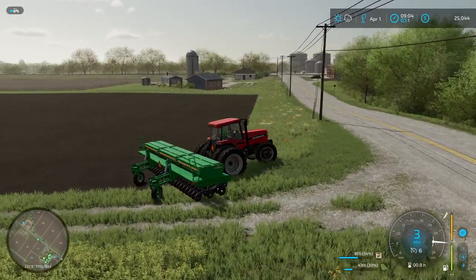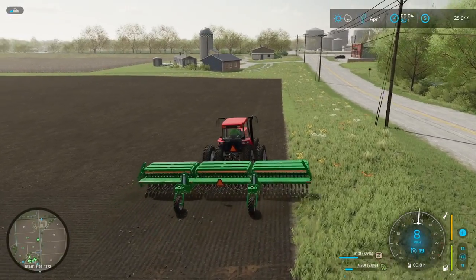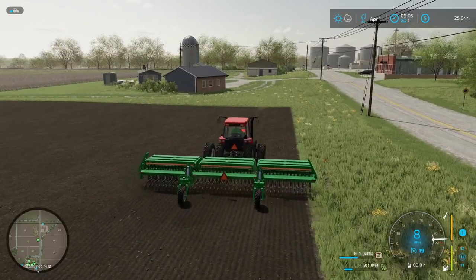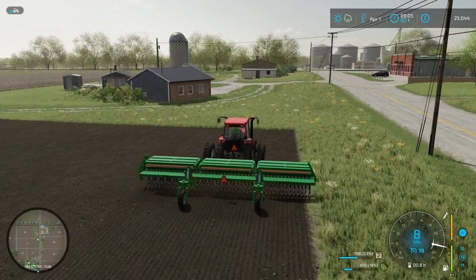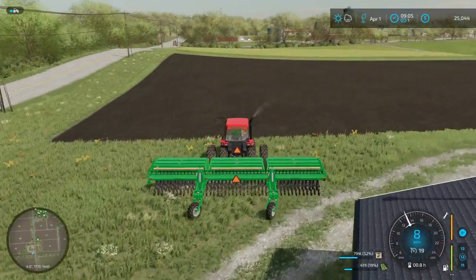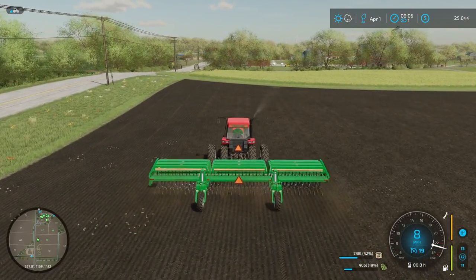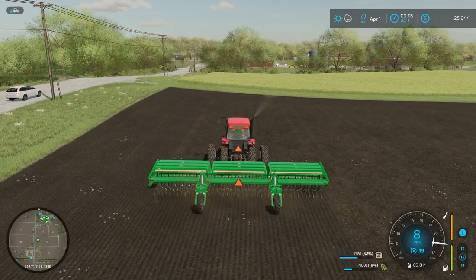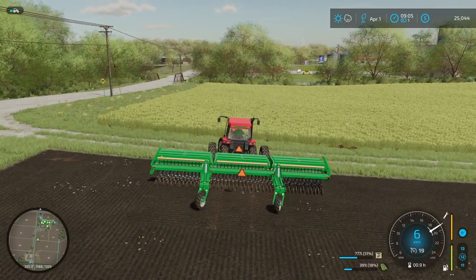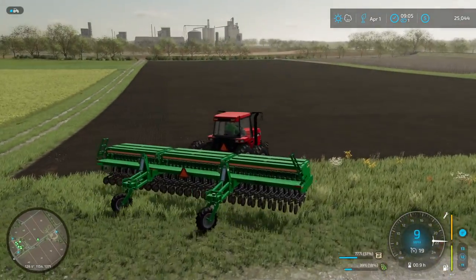I'm still getting used to using the gears and remembering that I've gotta switch into reverse and then drive forward normally using the accelerator. It's a very different experience than how I played FS19. I know there were mods for 19 to implement a similar gear system, but I've always been the push-forward-to-go-forward kind of farm sim player, so this has been a lot of fun adjusting to a new way to drive. It does bring a little bit more realism — it slows me down in a good way, coming to a complete stop and shifting into reverse. I'm not quite in as much of an arcade mode, but it's definitely gotten easier as we continue to knock out these episodes.